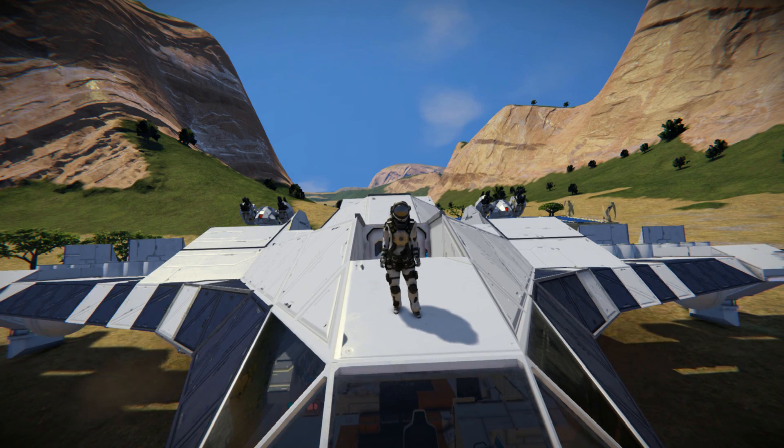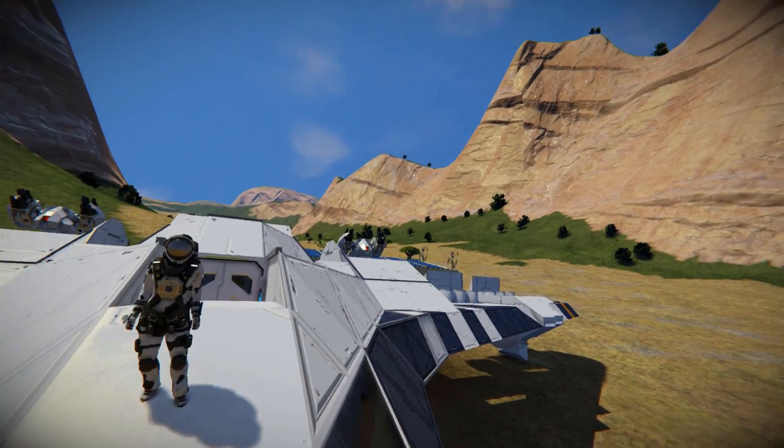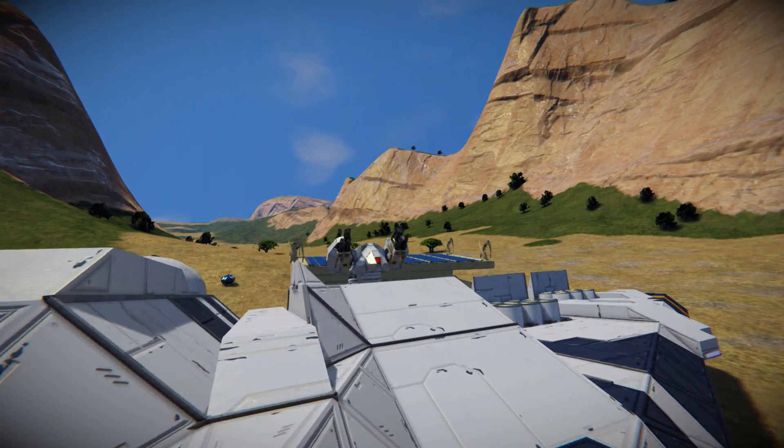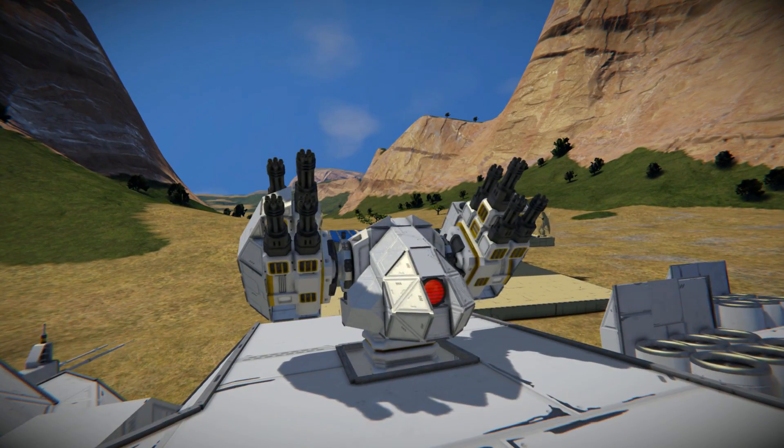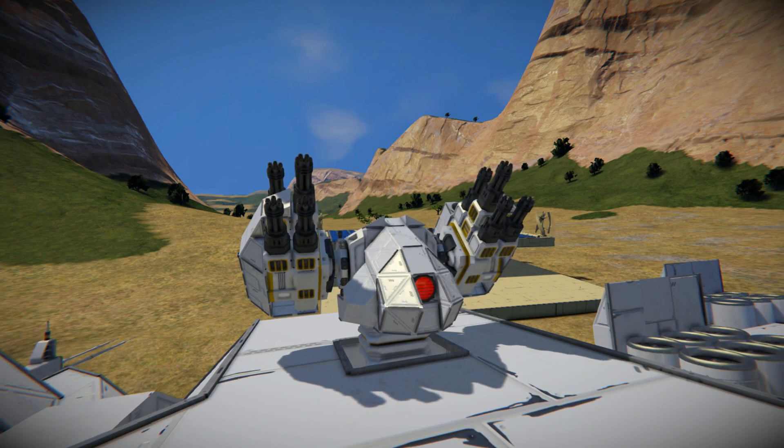As you can see, those turrets in the background here appear to be moving. Yes, these turrets at the back here are custom made, and they all actively lock onto the enemy and start firing like a regular turret.